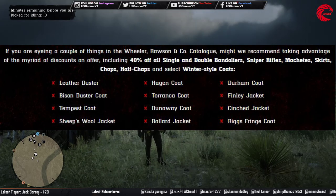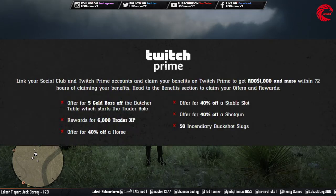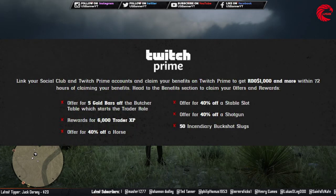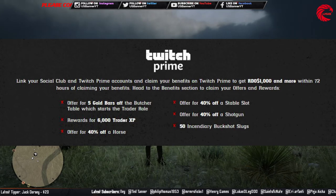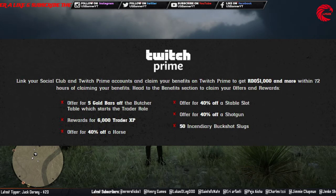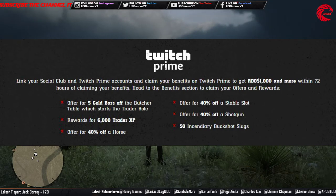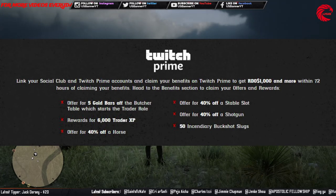Before that, let me tell you about the Twitch Prime bonuses. For Twitch Prime you will get five gold bar discount for the butcher table for your trading business, and if you link your Twitch Prime account with your Rockstar Social Club account you will get 1,000 Rockstar dollars.